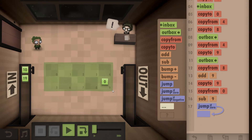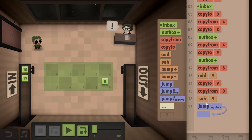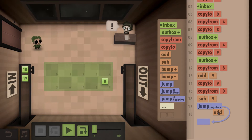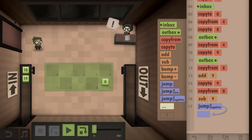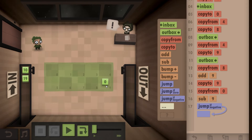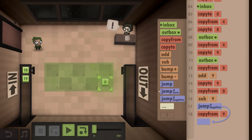And if it's negative - not zero, negative - then we have to add it back. I have to add it back. Copy from 0, sub to 9. No, we just pick it up - pick up from 9 and outbox it.